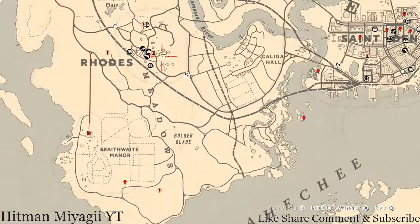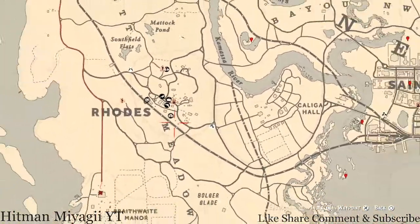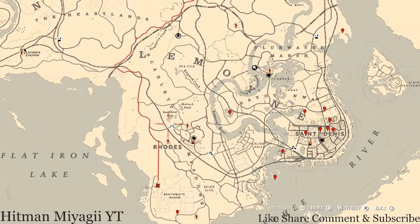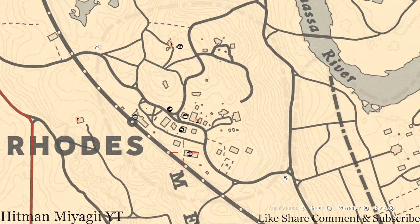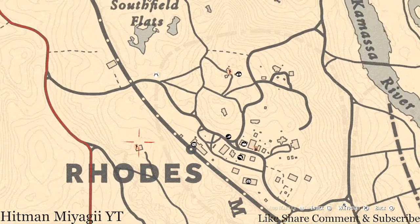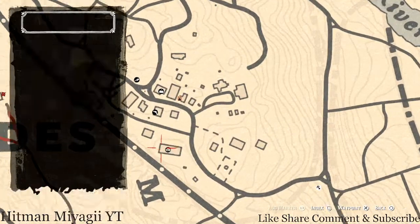Let's go up here to Rhodes. There are a couple of things inside Rhodes I want to quickly tell you about. Before you get inside Rhodes, right there in front of what looks like a broken down outhouse, come over here with your metal detector and you'll get a random jewelry item. Come back to the saloon right here at this location.